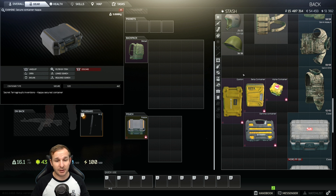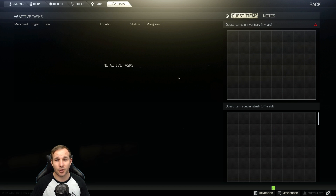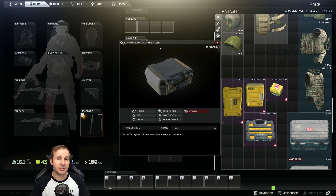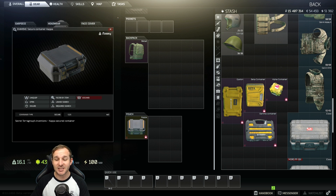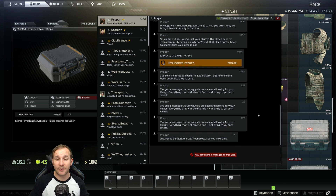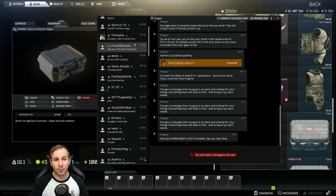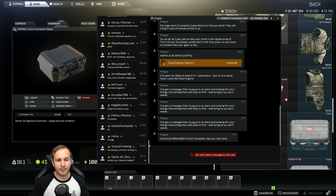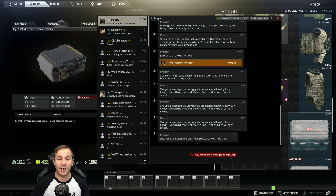The Kappa container is a 3x4, and there are only two ways I could have acquired it. About two days ago, I completed every single task in the game — I had zero tasks left from every trader. I'd gone through everything related to the traders and there was nothing left to do. Then I got a message from Prapor. After I finished my stream, I was scrolling through messages and at the top I had an insurance return. I clicked Return All and got the Kappa container.